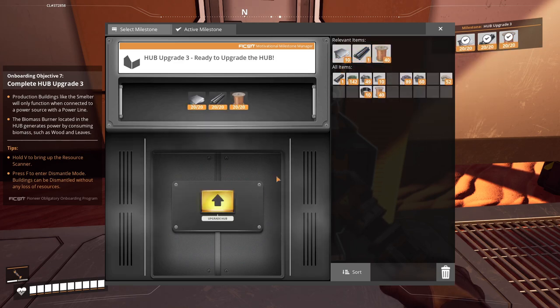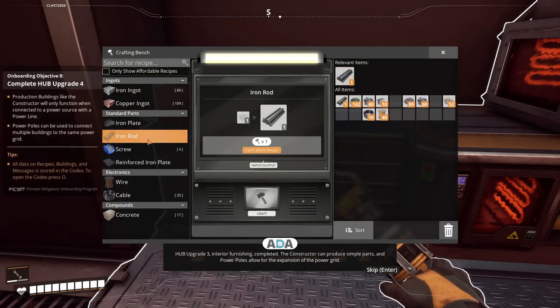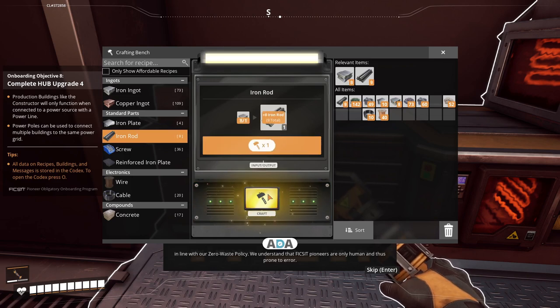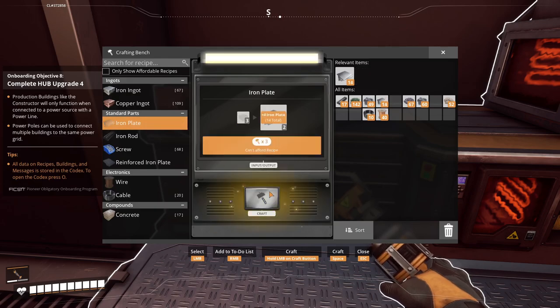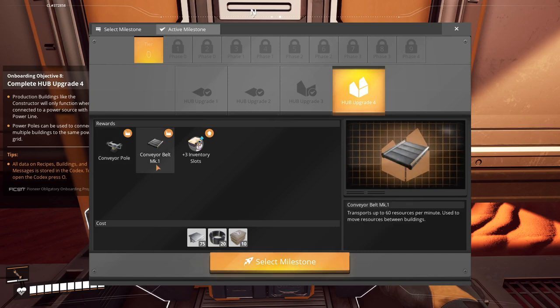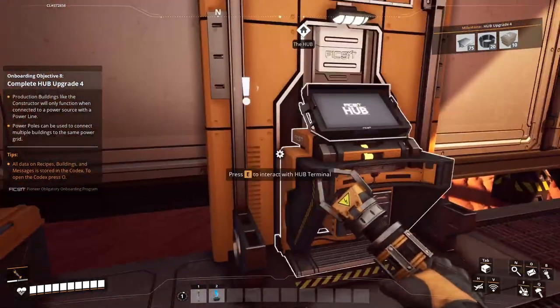I have everything on hand for that - let's just create it. Hub upgrade 3: Interior Furnishing completed! The constructor can produce simple parts, and power poles allow for the expansion of the power grid. When you make the inevitable mistake, FICSIT's dismantling feature is designed to salvage all resources used during construction, in line with our zero waste policy. We understand that FICSIT pioneers are only human and thus prone to error. Next objective: complete Hub upgrade 4.